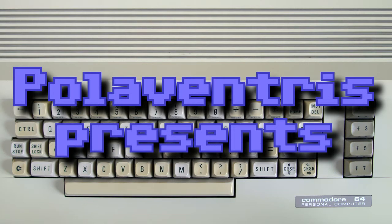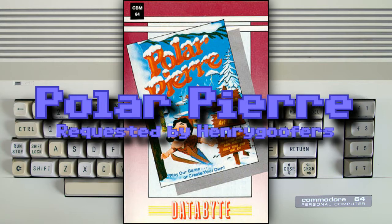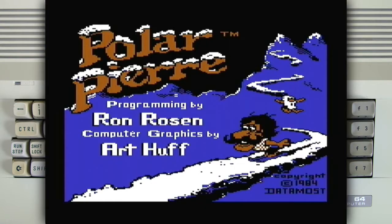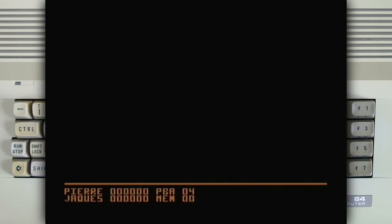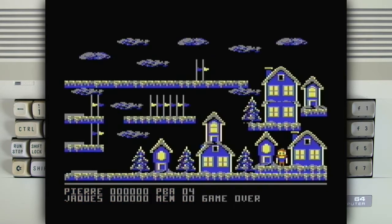Polaventures presents a Commodore 64 game called Polar Pierre. This game was requested by Henry Goofers. It's a game that has a built-in track editor in it.